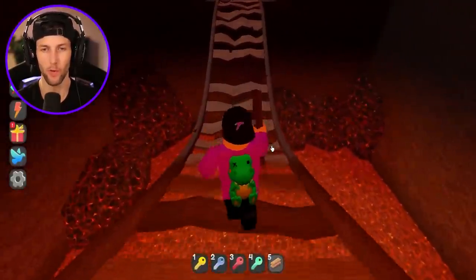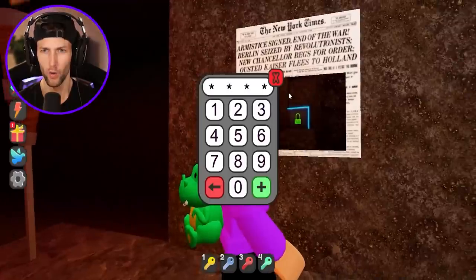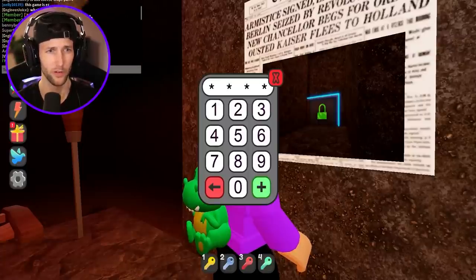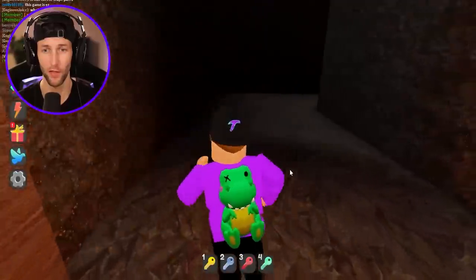Now, what is going to happen when we put this plank down? What is this? Wait — it's the code. What did they say the code was? Six, six, three, nine? Yes, it worked! Oh my gosh, you're a lifesaver. Thank you so much.